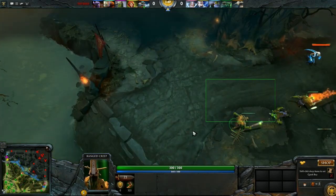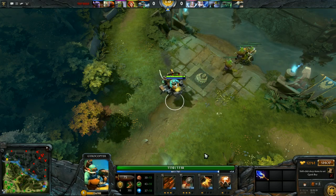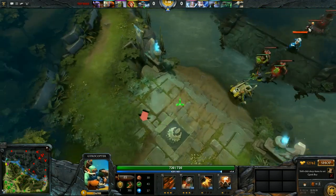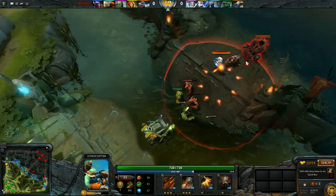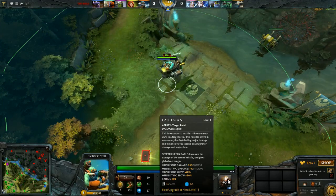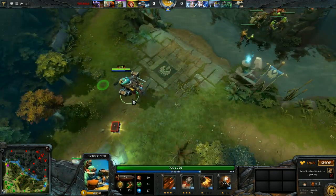Flak Cannon hits all units and heroes in the area. Now the ultimate. Without Aghanim, the ulti is targeted with an area effect. Two rockets fly — the first one does 250 damage and slows slightly, the second does 100 damage but applies more slow. You want both rockets to hit — that's the best scenario.